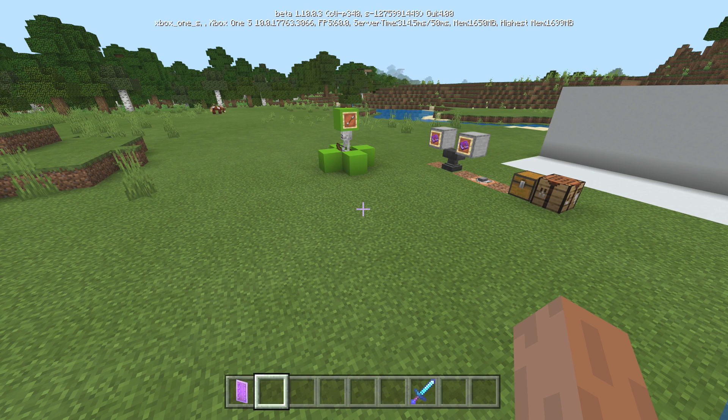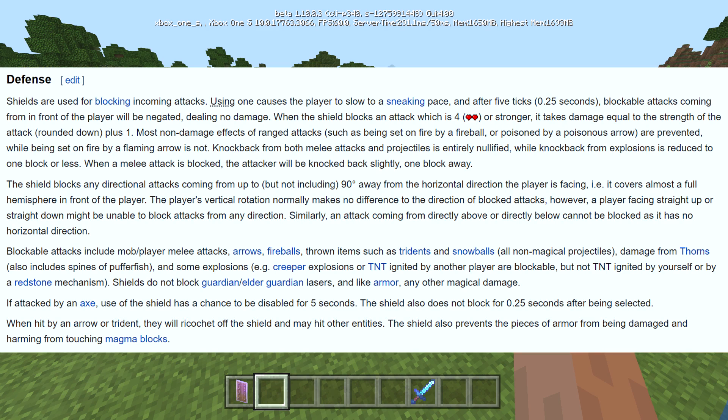Shields are used for blocking incoming attacks. Using one causes the player to slow to a sneaking pace, which is the benefit — on Java you move like you're crouching anyway. After five ticks, or 0.25 seconds, blockable attacks coming from the front of the player will be negated, dealing no damage.